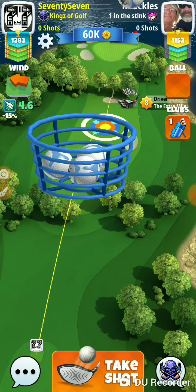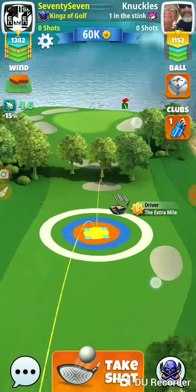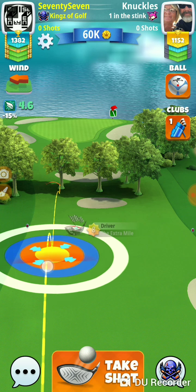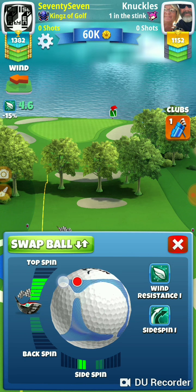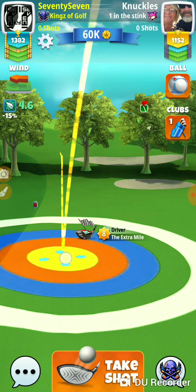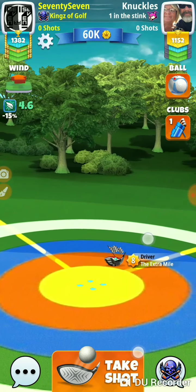If you're going to lay up on this shot, you've got to lay up way back here. You can hit through these trees now — you used to not be able to do that, but you can hit through those trees and get pretty close to the green up there. What you don't want to do is hit through this gap so far that you actually end up on the green. You want to be a little shy.